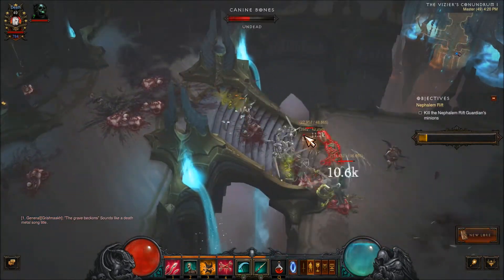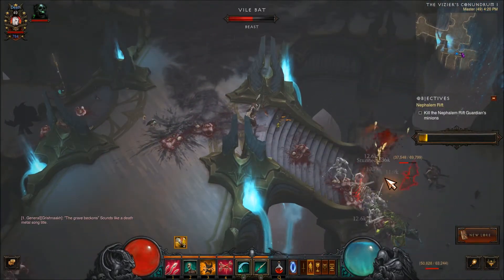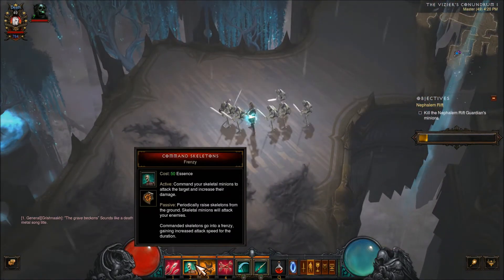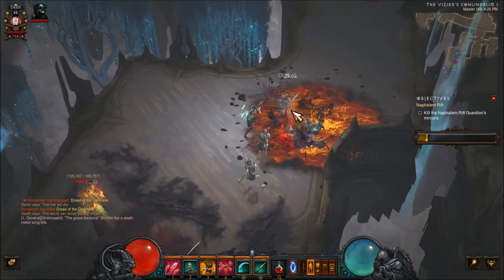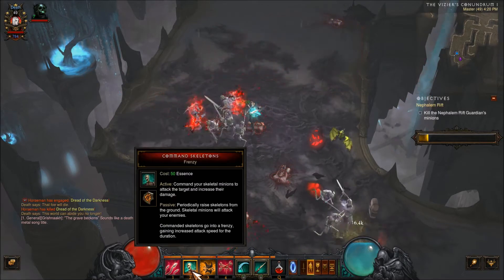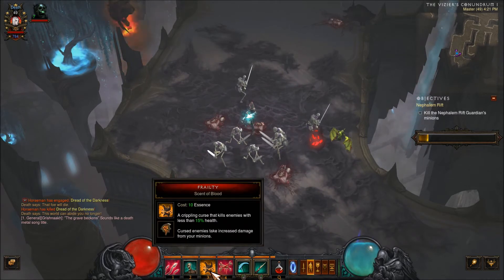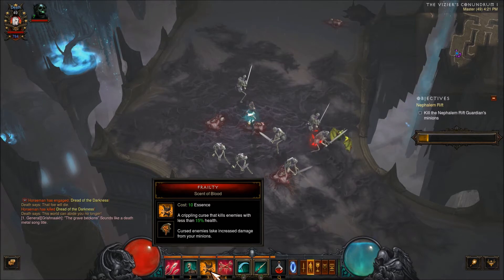They fight for me and for the most part I don't control them. The big difference between how you control pets in this versus the Witch Doctor is that you do get an active ability. In this case I get to command my skeletal minions to attack the target and increase their damage — they go into a frenzy and periodically raise skeletons from the ground. I also have a curse here — a crippling curse that kills enemies with less than 15%, and cursed enemies take increased damage from my minions, which is the rune I'm using.